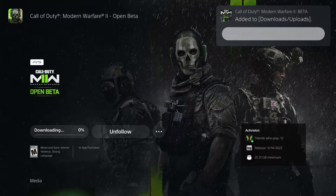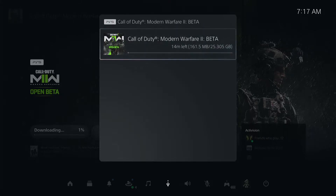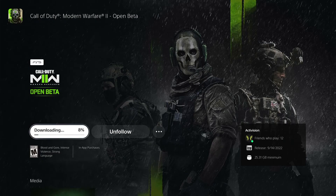Depending on how fast or slow your internet is will determine how long it's going to take. For me, I have pretty fast internet — the first time I downloaded this it took like five minutes, though it's saying 12 to 14 minutes right now. It's about 25 gigs, but do keep in mind that when you load up the game it's going to ask you to have 35 gigs available. So you need at least 35 gigabytes free on your PlayStation 5 in order to download the Call of Duty Modern Warfare 2 Beta.